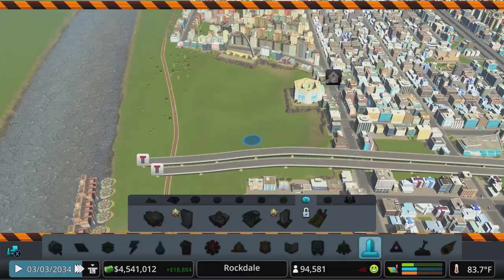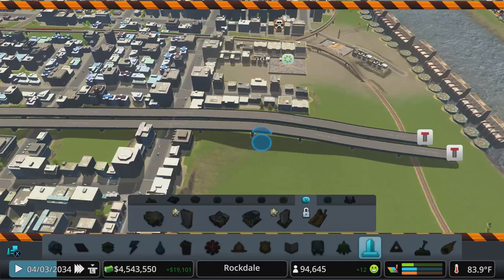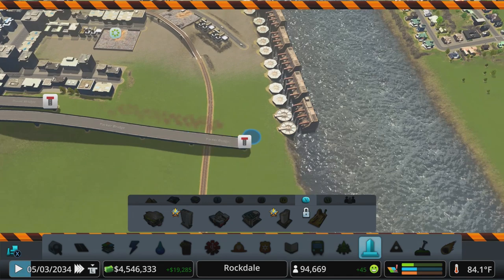I'd like to find a little area for the Science Center, Aquarium, and Expo. Maybe over here in this patch, with a three-way intersection to dump people off into this area. Before we carry on across the river, I'm going to need to move these sewage treatment plants. That might be too steep a slope for the three-way. I'm going to have to knock these train tracks out to do it and rebuild them after the fact.